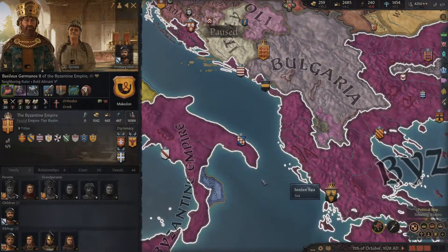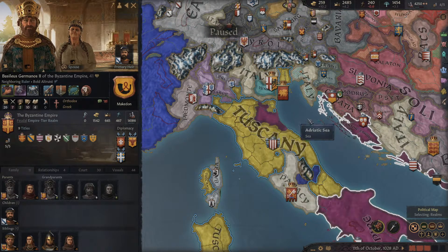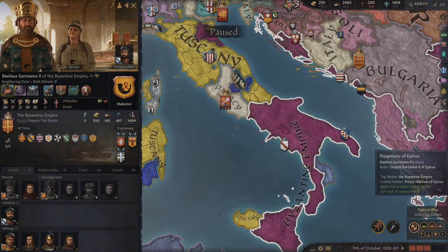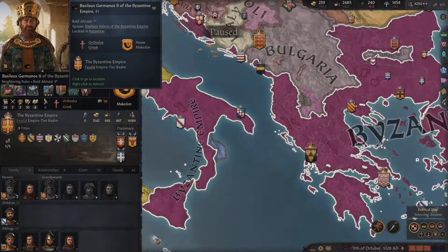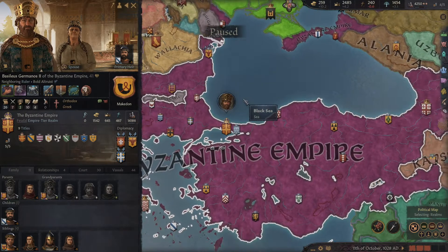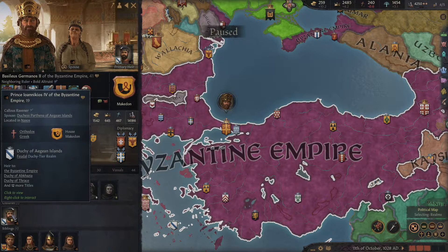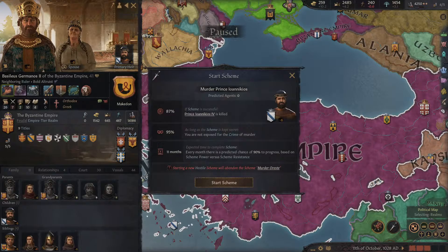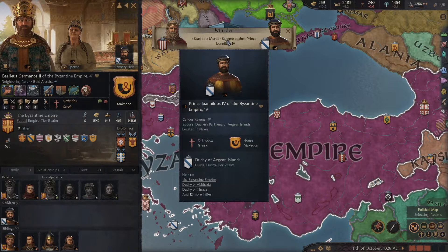We need to do something about weakening the Byzantines because I need this stuff — and ultimately more. I don't have a way to get it. You are Byzantine Emperor and you've got this heir — your only heir. So if I were to do a murder scheme... that's a pretty good chance. Then murder the Emperor — what happens to the kingdom? Let's find out. That's the fun of being a dreadlord.